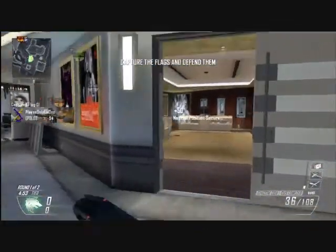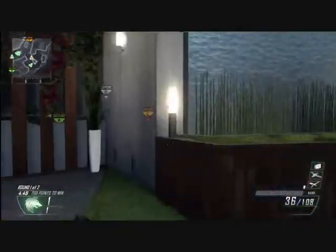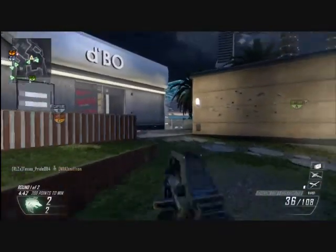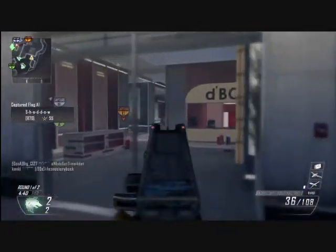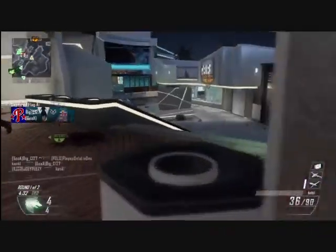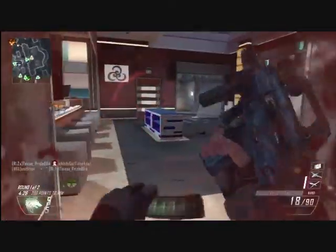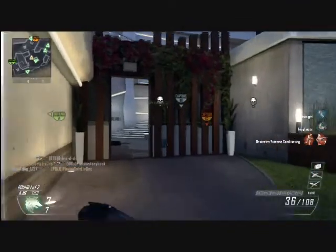All my classes are SMGs and I have a purpose for each one. I'm trying to get my Chicom and my Scorpion gold so I can have a diamond SMG. This is an appropriate map for the Chicom because I have Quickdraw and Stock on it, which allows me to aim down sights and move very fast while doing so, letting me lock down a position. The Chicom is very useful at the range you get in Plaza.